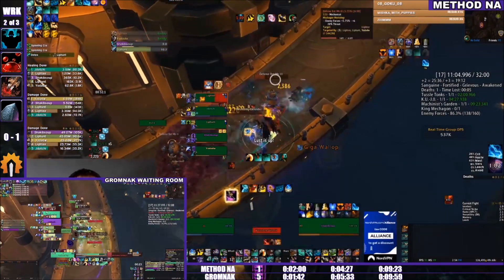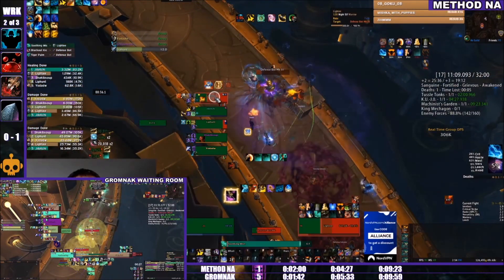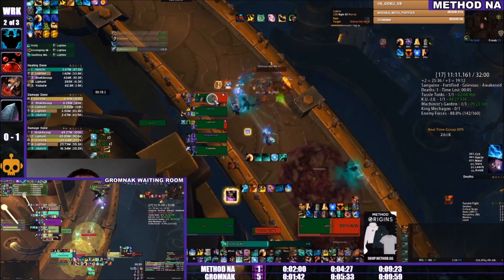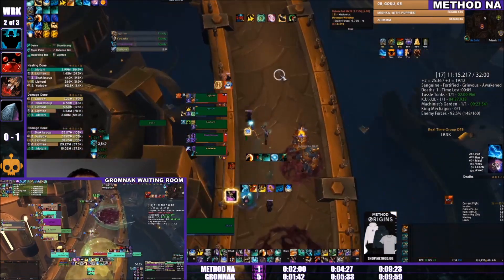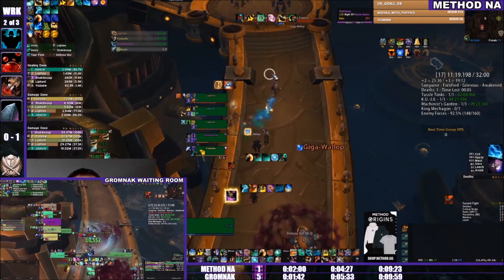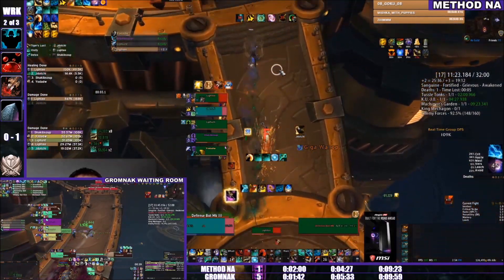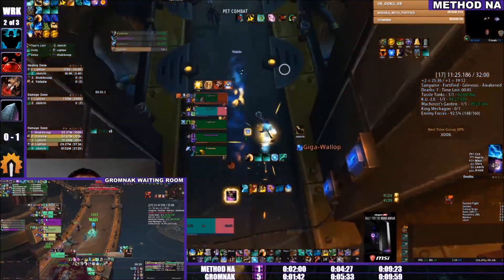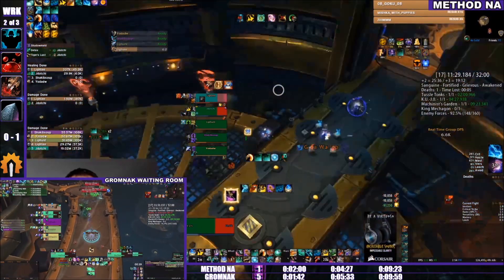This last trash pack is by far the most dangerous in the dungeon. There's an Overclock ability that hits all mobs and needs to be purged quickly, and Short Outs going off. But they're actually going to skip it — they don't even need it for trash count. They'll group shadow meld and then look for King Mechagon shortly.